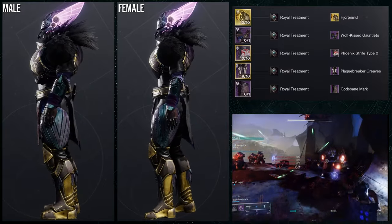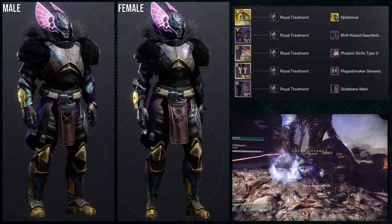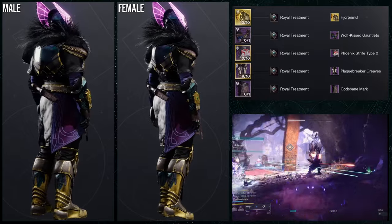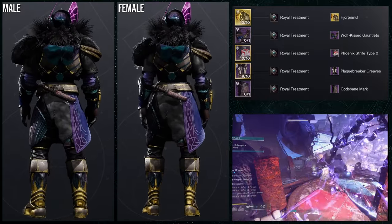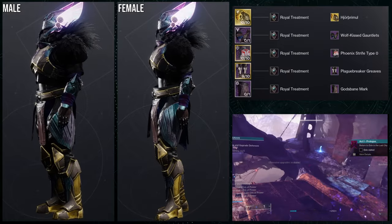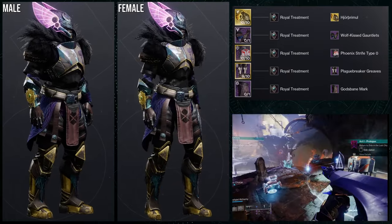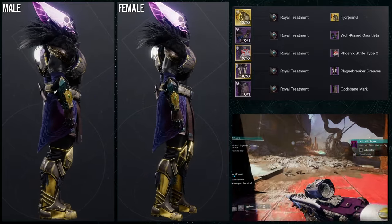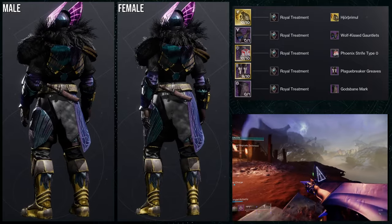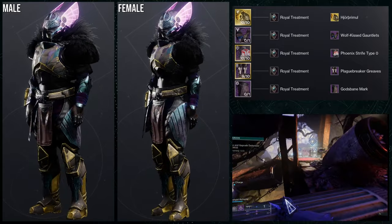For the helmet, I'm using this ornament for the Lorelei Splendor — one of my favorite ornaments, it looks amazing. For the arms, obviously the Wolf Kiss Gauntlets. For the boots, Plague Breaker Greaves again, and for the mark, God's Mane Mark. I'm going for a Viking-type theme here, because the Wolf Kiss Gauntlets are from the Assassin's Creed Vikings game — or rather, based off the main character from that game.